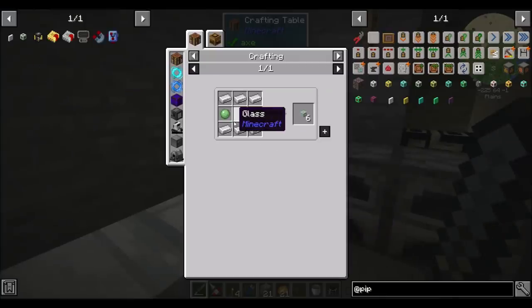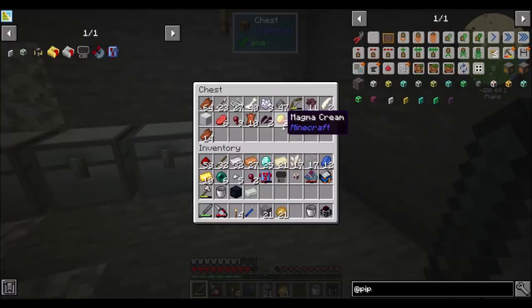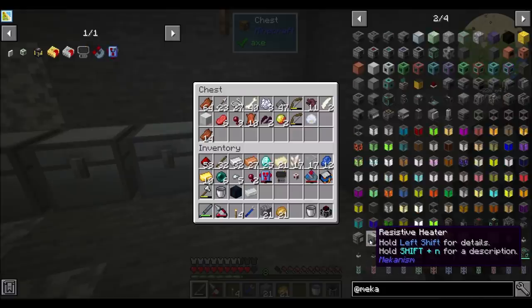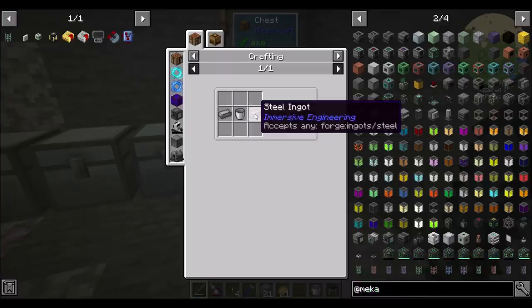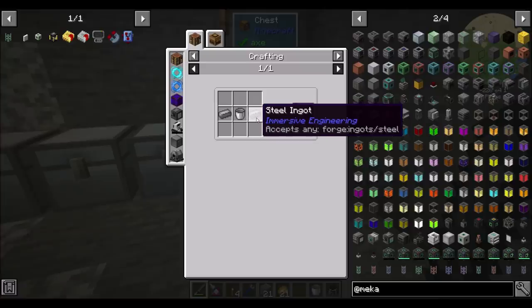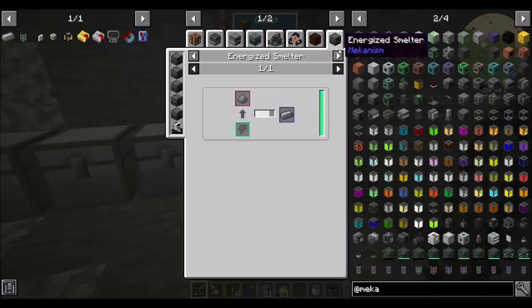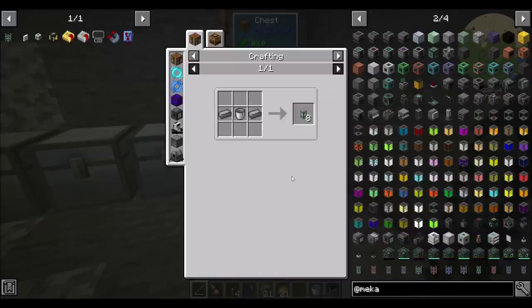So if the basic fluid pipe is such a hassle to make with slime balls, I could make a centrifugal separator and separate my magma creams, but that seems annoying. Or I could maybe do Mekanism fluid transfer pipes — that might be the way I go. Slimes are just annoying to get. That just needs steel, and I said I needed to get into Mekanism anyway. So steel is going to need steel grit from immersive — wait, the Mekanism steel. That's immersive steel, that's why.